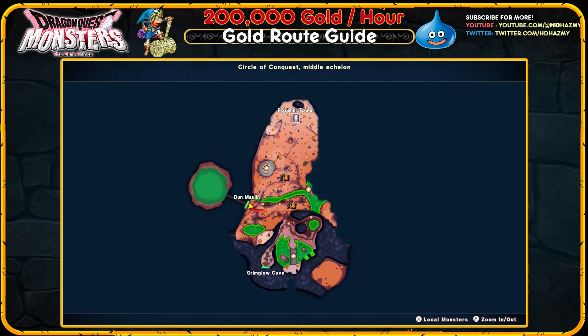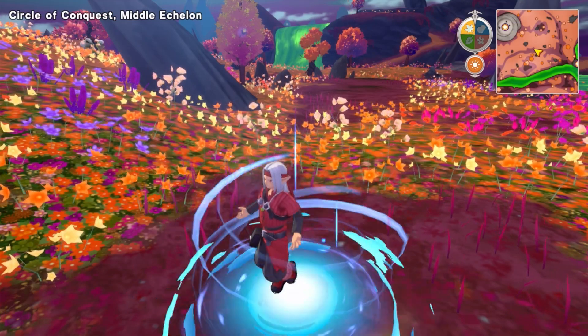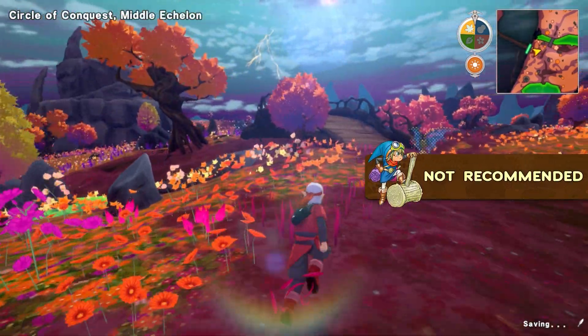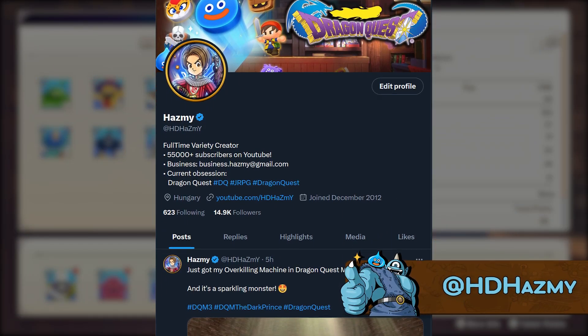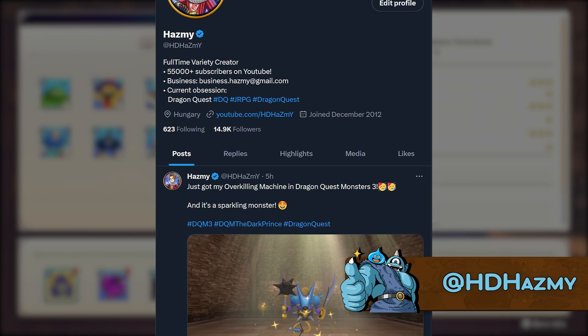For the early route, start at the Don Molin village, head east to check if a Bag of Tricks has spawned there, then turn back, cross the bridge and check the second location. Whether you found one, both, or none, you need to zoom to a completely different circle of the underworld to respawn monsters, then zoom back to Don Molin and repeat. This route is pretty inefficient due to all the walking around, which is exactly why I recommend waiting for the upper echelons. You can find the route maps on my Twitter where I post monster synthesis charts and other Dragon Quest content.